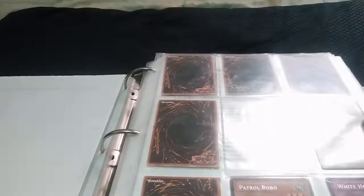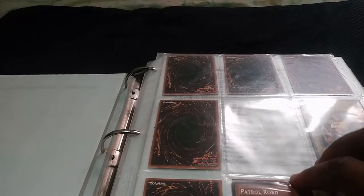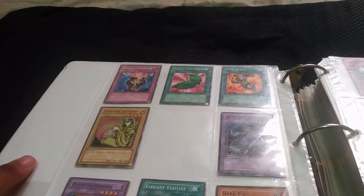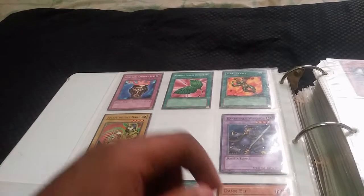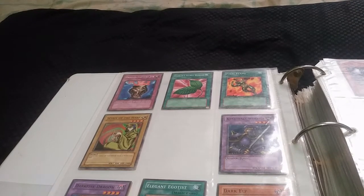We got Tournament Pack Three Actuator, TP3 White Hole, and TP3 Patrol Robo — the Patrol Robo looks a bit played, but that's okay. We also got Tournament Pack Three Elegant Egotist, Darkfire Dragon — that's worth money — Carbonara Warrior, Dark Elf (worth about a buck or two), Goblin Secret Remedy, and Spirit of the Harp.